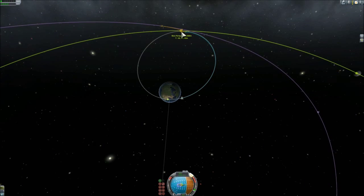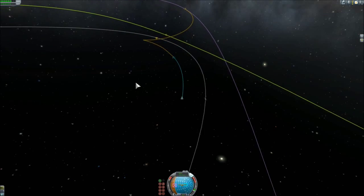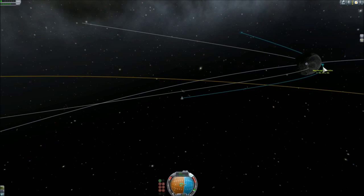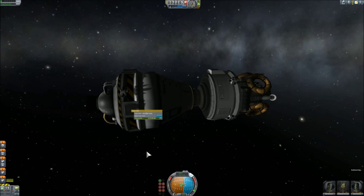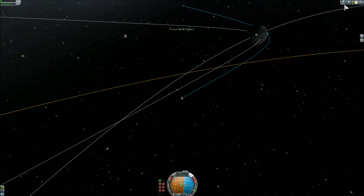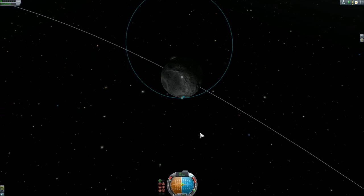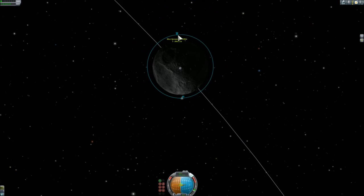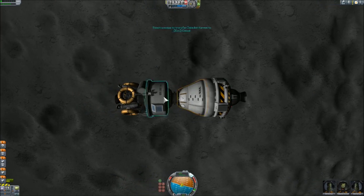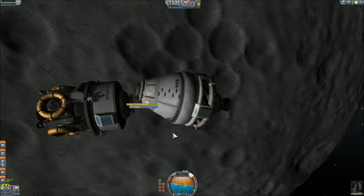After the sphere of influence change they have a calculable path. The probe body on the lander consumed a lot of electricity so I had to turn on the fuel cells — they don't consume much and work really well. Now we finally have them. This is the braking burn, and after that I just have to transfer the crew, detach the lander, and do the landing.